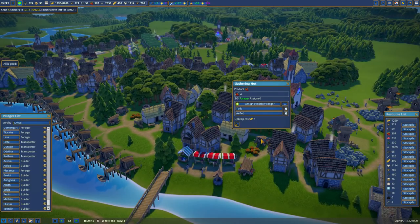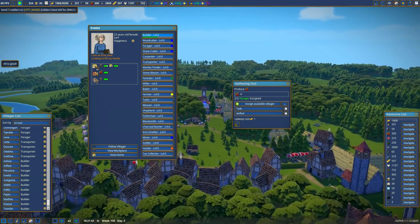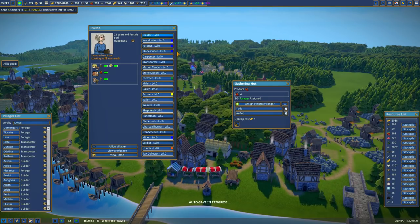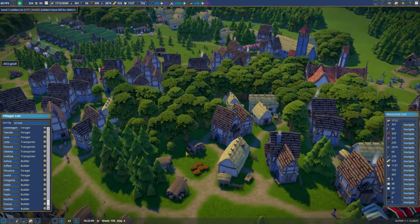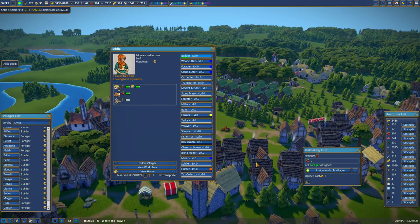That gathering hut is full and this one needs one more. I'm ignoring the A's. Eve lot, you're also over here — that's good. Let's zoom over here and you're going right here. So that's very berries. I have three berry huts over here that I can ramp up.